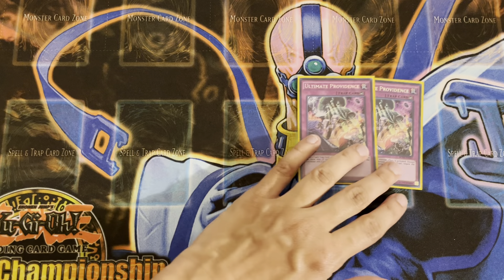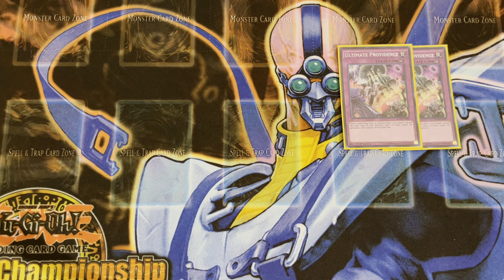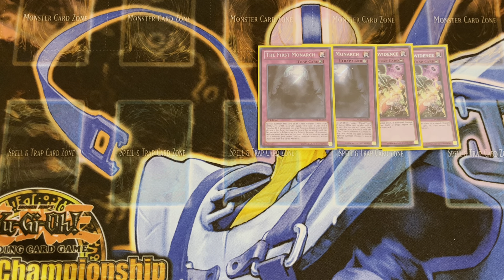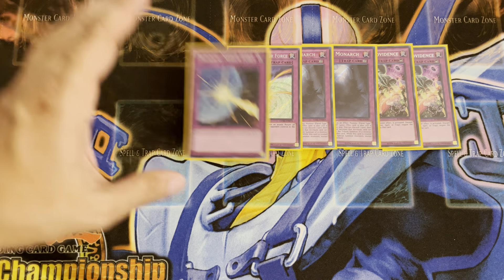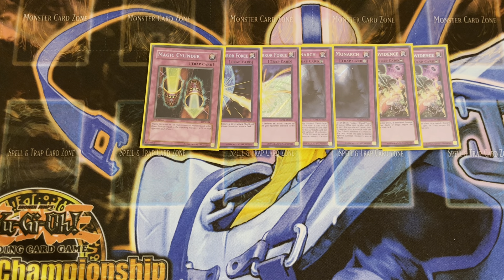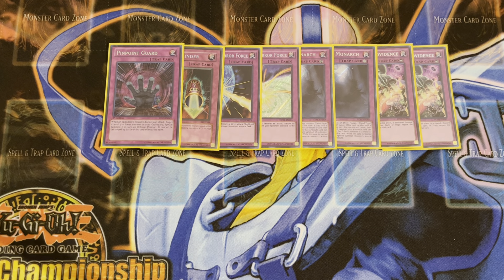Traps are next. We've got two copies of Ultimate Providence — think Forbidden Droplets but in trap form, in the sense that if your opponent activates a monster, spell, or trap, you discard the same type as whatever your opponent activated and negate that thing. Two copies of First Monarch — great to act as two tributes for your dark monsters on the board. It's just a trap monster, but a really nice secret rare card from Legacy of the Valiant, one of my all-time favorite sets. We've got our Mirror Forces, Storming Mirror Force, and Drowning Mirror Force. For more battle traps, here is Magic Cylinder. And Pinpoint Guard is cool because you can special summon a monster from the grave and that monster becomes indestructible by battle.